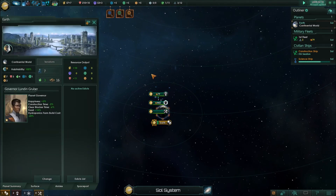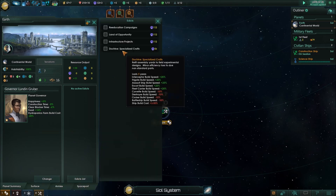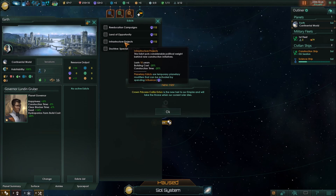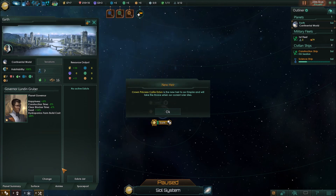So let's go to Earth itself. Let's look at Earth. Governor London Gruber — oh good, he has the foods trait, so hydroponics is good. Eniclist doctrine, specialized crafts. Refit assembly yards to field. Experimental designs — minor efficiency loss due to non-standard parts. I have more ship classes from a couple of mods that add more ship classes. But right now I think we're just going to focus on infrastructure projects. Ignore the enics for now.